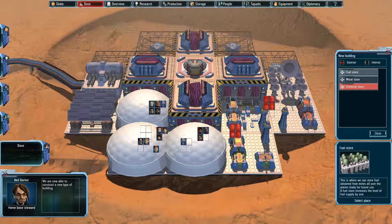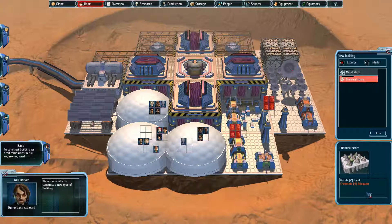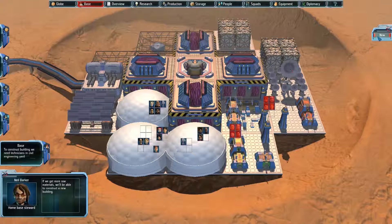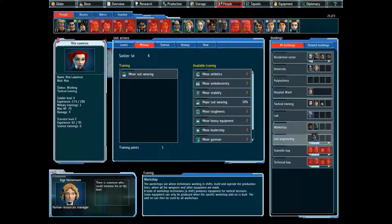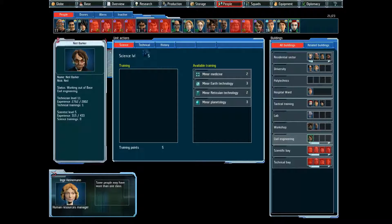We can actually build some stores — let's get a fuel warehouse and a metal store. Let's put the metal store over there, precision engineering there, and the advanced foundry here — we've got eight more spaces left. To do that we need to get back into civil engineering. I use Neil because he has minor civil engineering as a skill, and that makes a minor difference. People are now training in suit wearing, which is good.